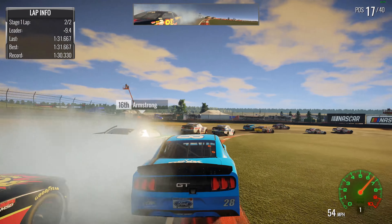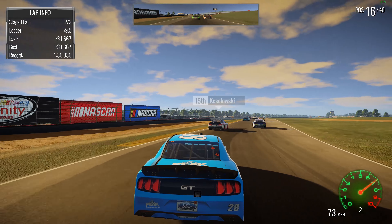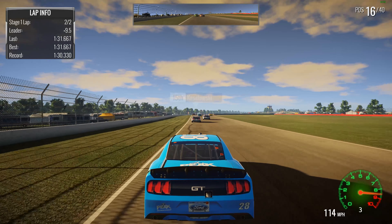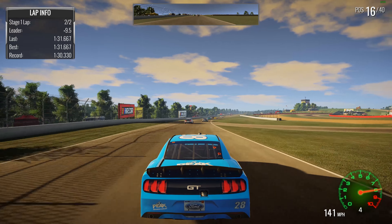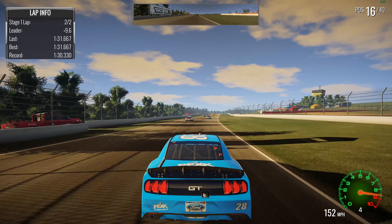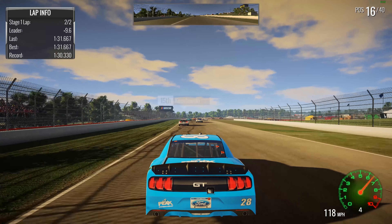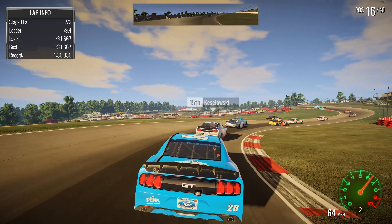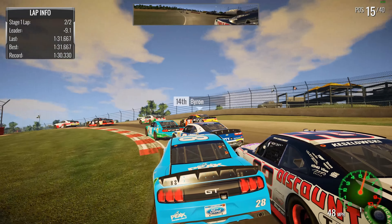Minor setback. Gonna send it in low to the inside — I didn't quite make it and ran right into the back of him. Dakota Armstrong, my bad. Well, we cleared them now. We got Keselowski in front of us. Trying to see — is that William Byron up there too? He's running 14th, which is uncharacteristic of him, usually he's doing pretty good.